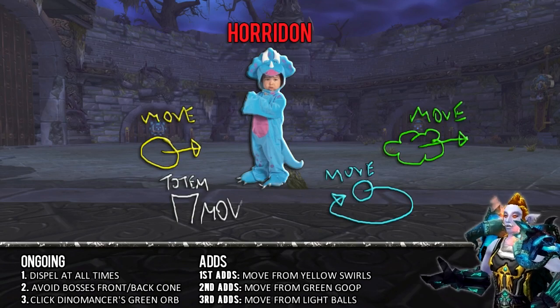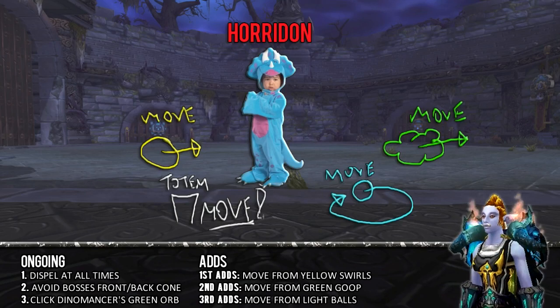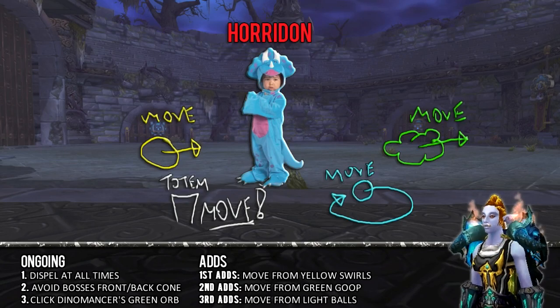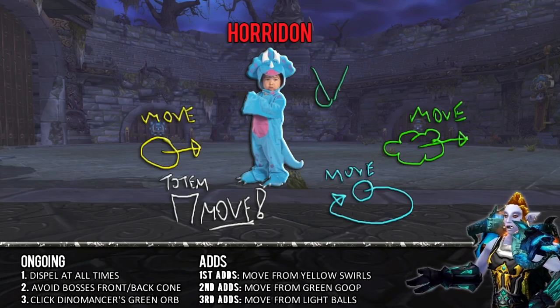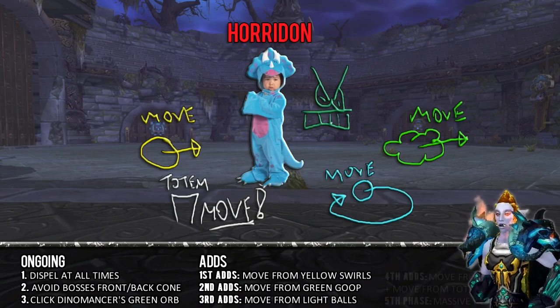Third group: the Jakari. The tank will not be able to pick up these adds, so if something is beating on you, move away. Also get away from the random spinning balls of blue light. Bear in mind players might get the Mortal Strike debuff, reducing their healing received, and of course dispel random diseases whenever you can.